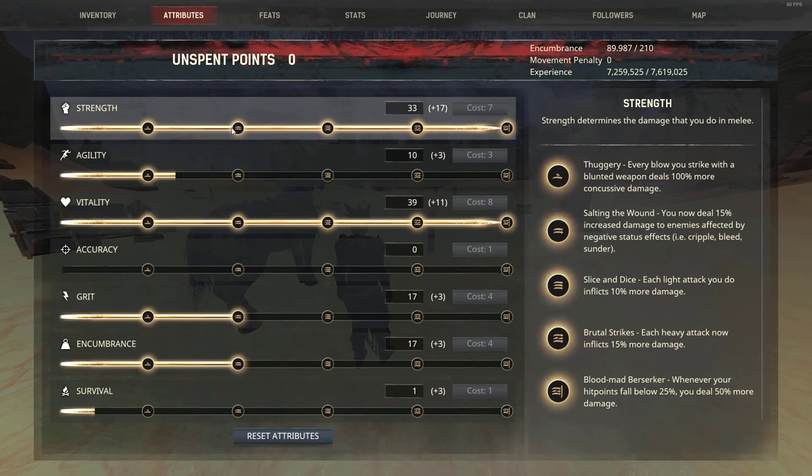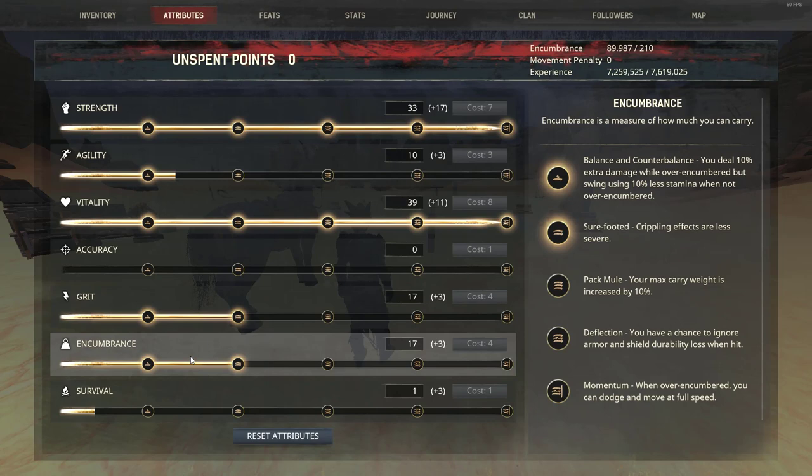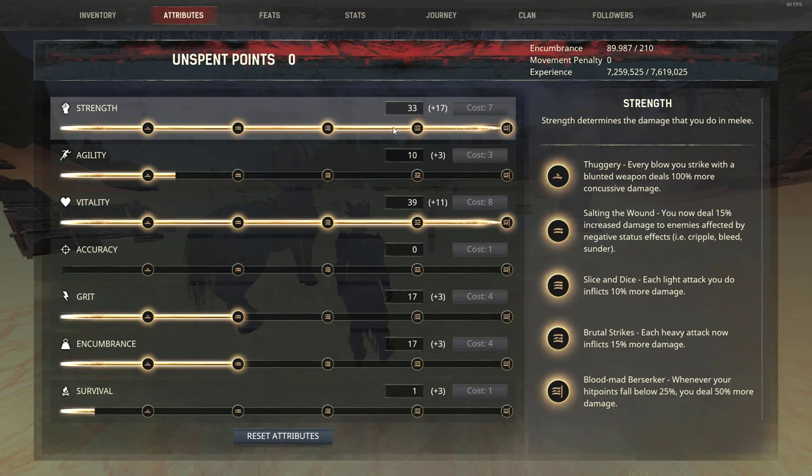Here we have the normal stats for horse PvP: 50 Strength, some Agility, 50 Vitality, 20 Grit, 20 Endurance. This is the normal build. Some people put full Strength, then wear armor to add more Strength, so they end up around 60 or 70 Strength. I'm not recommending that — I'm doing the normal build.